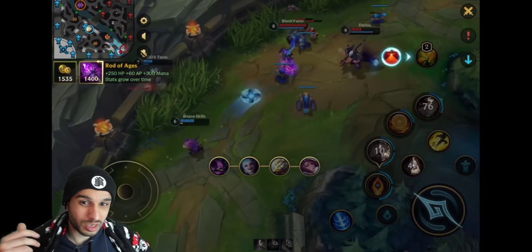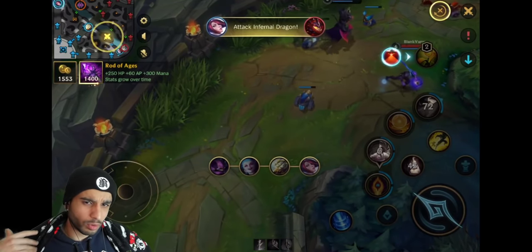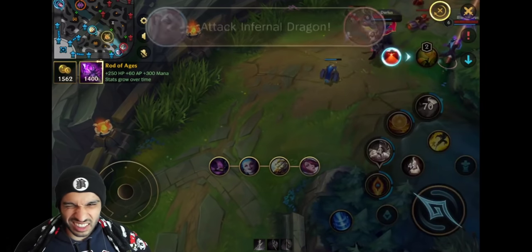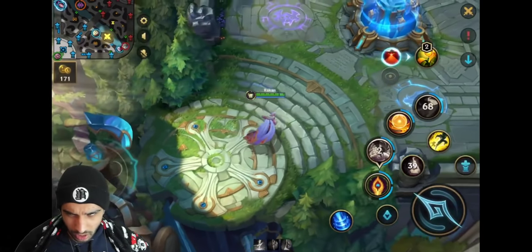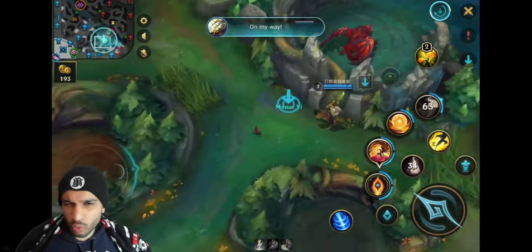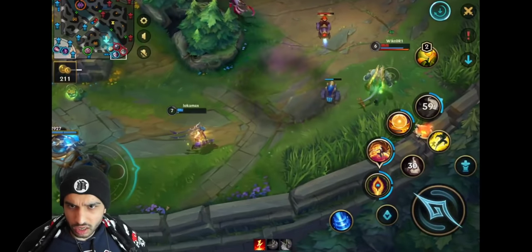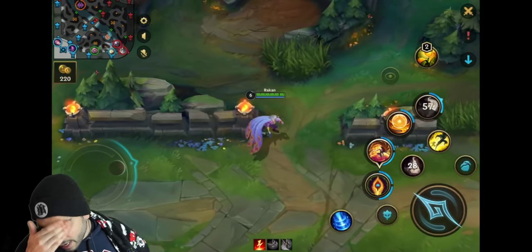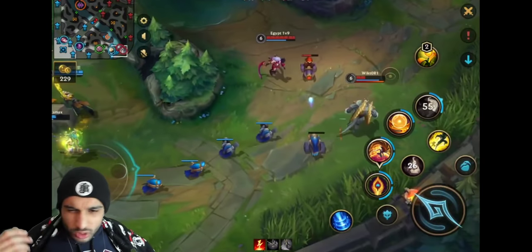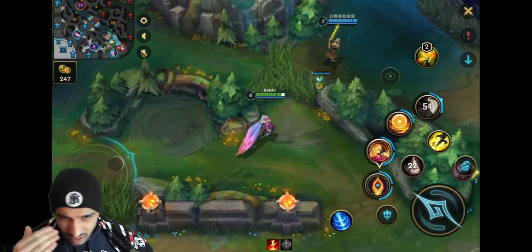The reason that didn't work is because it was a bit of an overreach, and more importantly with full AP Rakan - when you dive a turret like that you really cannot tank turret shots because you're already squishy. You're taking a lot of damage from the enemy, and adding turret damage on top of that, full AP Rakan just cannot tank that damage.